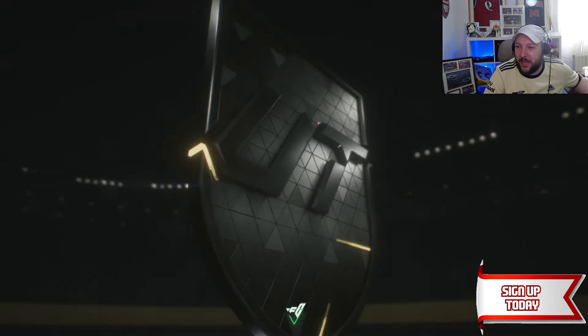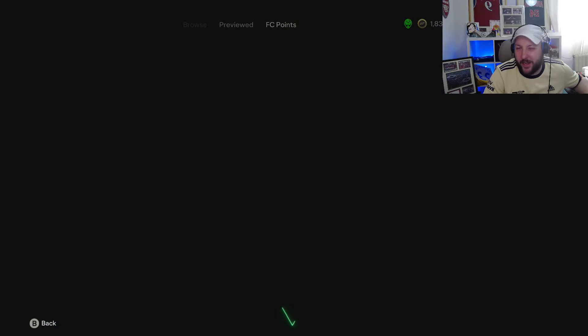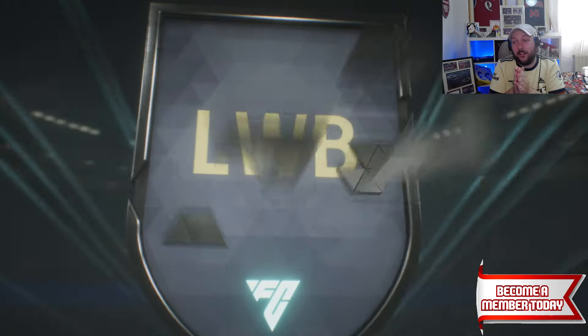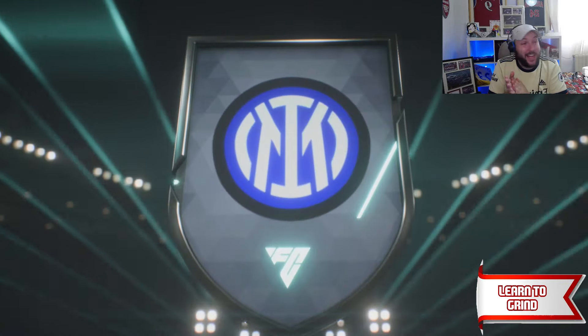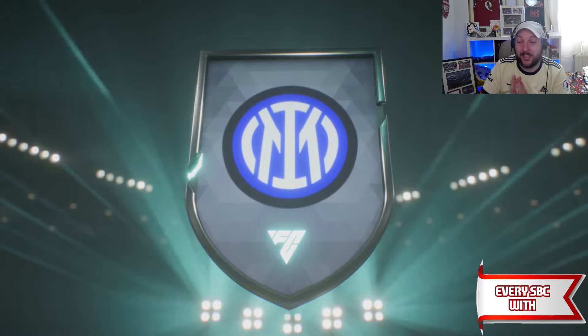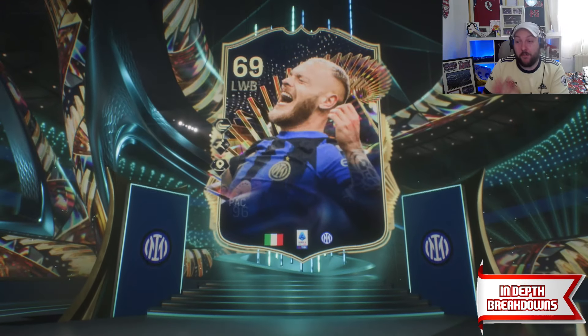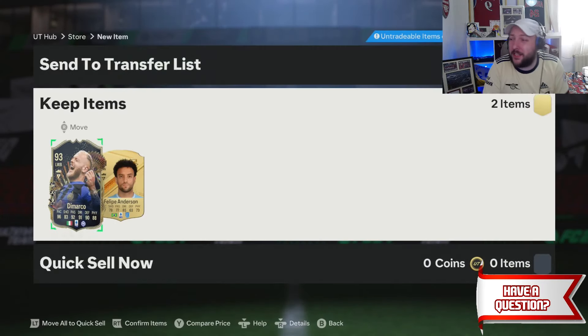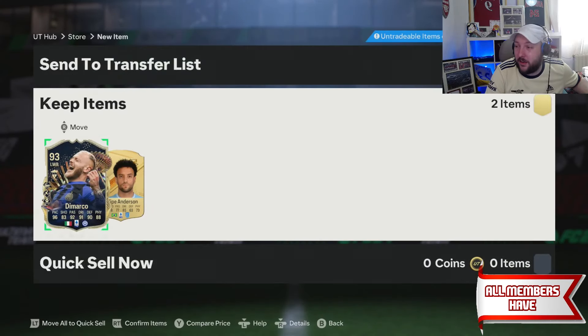On to number three, we got 82 Dier in that one — no Team of the Season. It's a walkout, we got an 84 Kingsbury, so nothing crazy. On to our next one — Team of the Season! Italian left wing bats at DeMarco, he looks crazy good. Is it a double? So far these are looking good. Already opened about seven in the other videos but our fourth pack in this video gives us our first Team of the Season — DeMarco looks like a really good card.